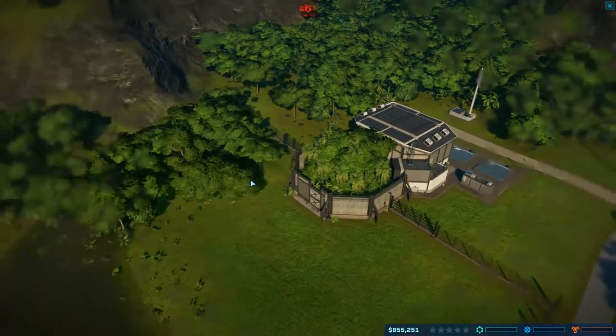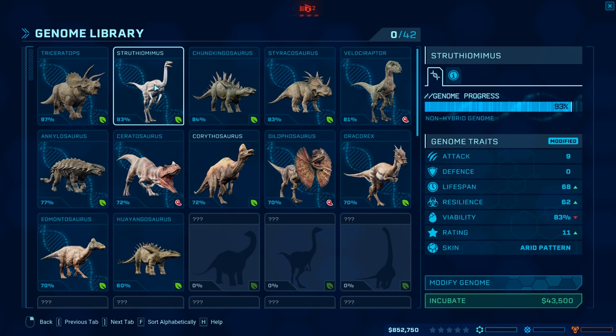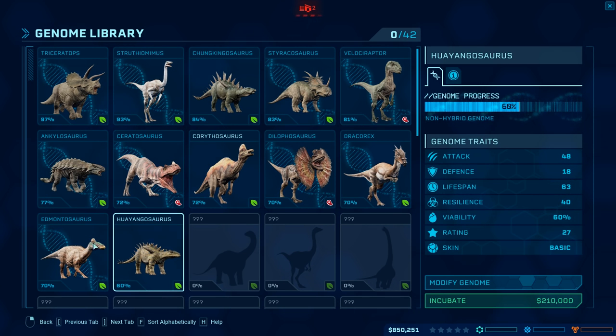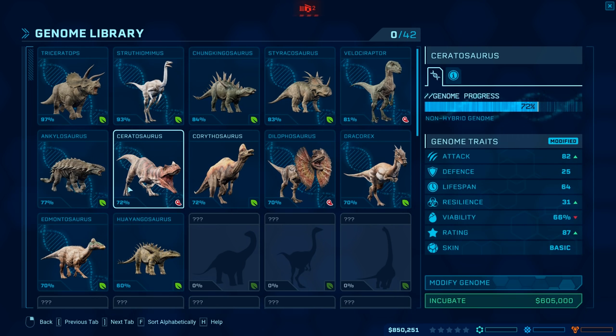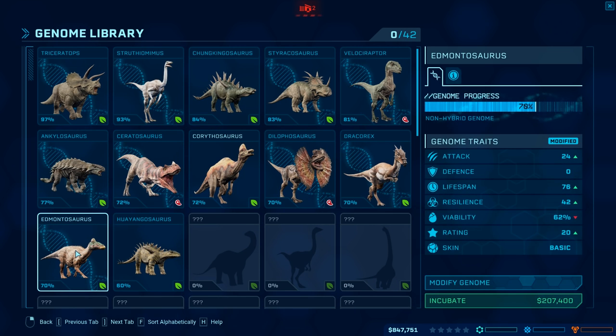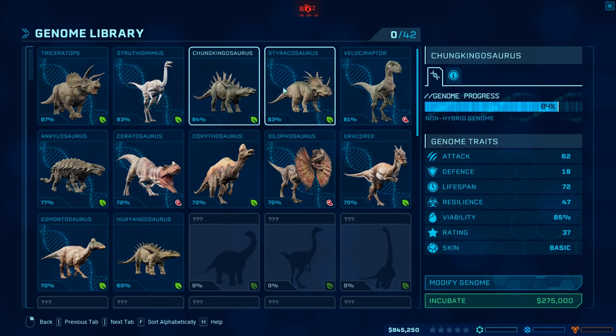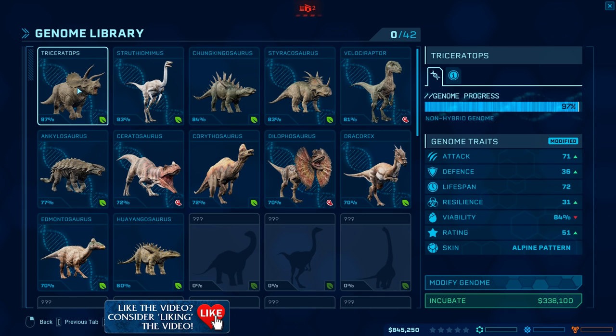Now we need to incubate some dinosaurs. It's a pretty small pen, so I've got to go with things that work well together and have a decent rating. I can't afford anything with low viability - I need something that's got pizazz. A ceratosaurus is tempting but we can only get one. People love the triceratops - people do love the triceratops. It is true.